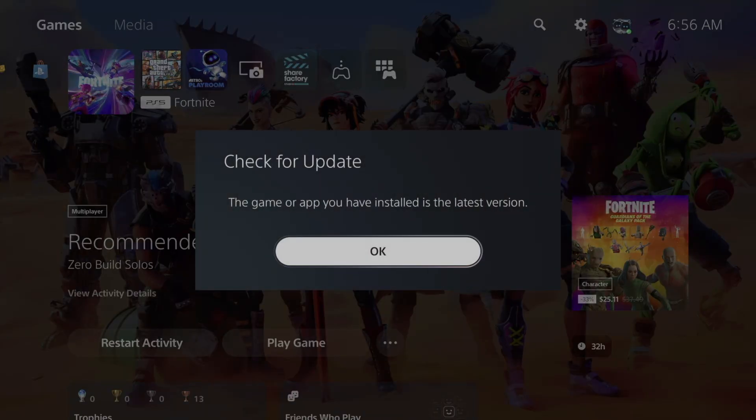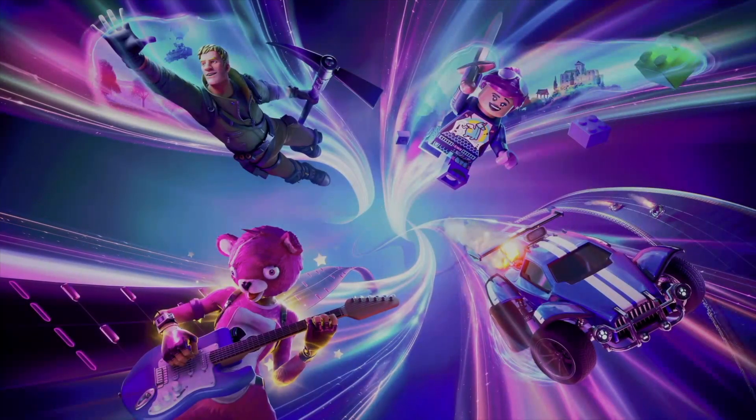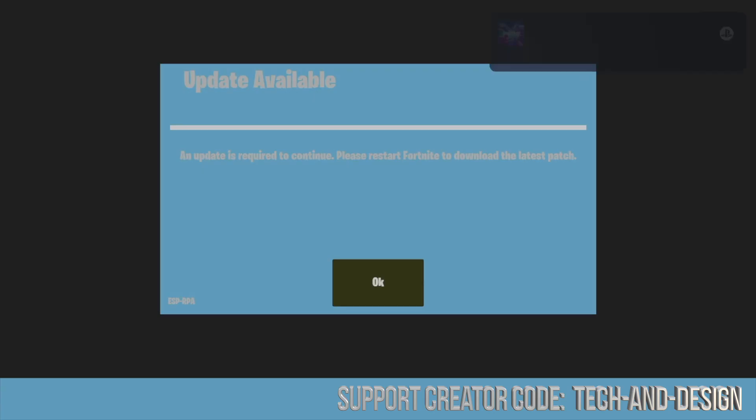Then we're going to check for updates and it should tell you whether you have the latest update or not. If you keep having problems, what I would do is just reinstall the game — delete, reinstall — and restart your PlayStation before you do that.